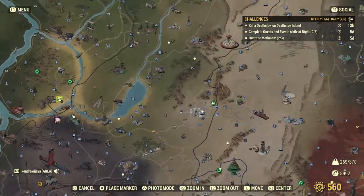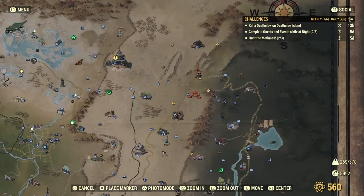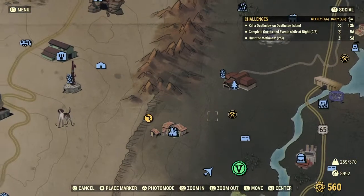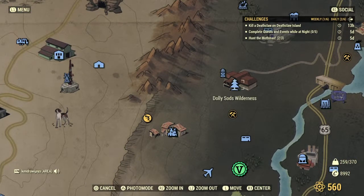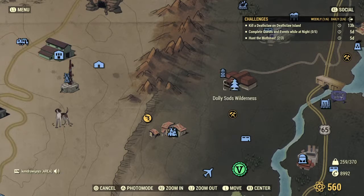The Mire is in this location. I'll show you the simple way to get 10 pictures in a short amount of time. First, you need to go to Dolly Sods Wilderness. Outside you will always find a Yao Guai, and inside you will mostly find Blood Fly and Blood Bug.